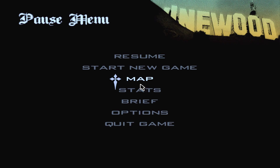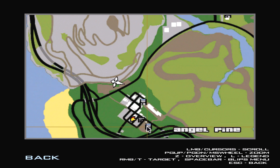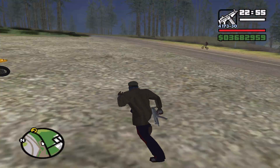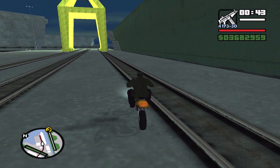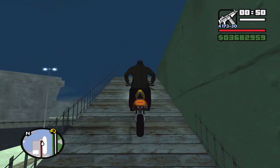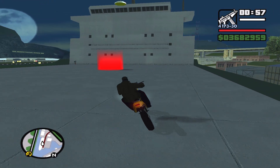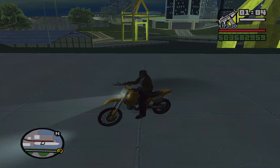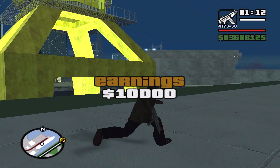The next vehicle is the Sanchez. You can pick it up from a dirt track here near Angel Pine. If this one doesn't spawn, you can also get it from your safe house here in Angel Pine, but I believe this one is what spawns in when you need to get it for the Import-Export. I don't know why it's literally right over there. But nevertheless, we've got one here. Hopefully we get full money — $10,000.